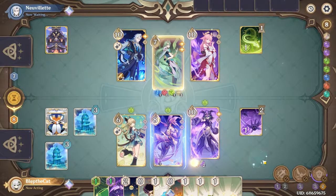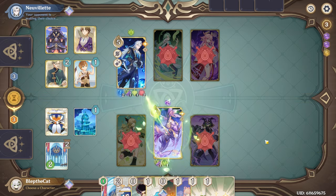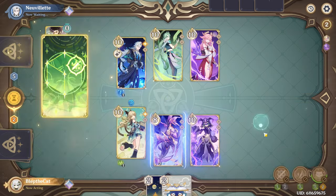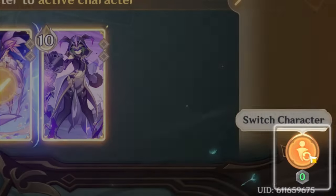This also works if you're switched off Kirara for any reason at all — for example, an overload, or if Kirara goes down. Her talent uses her skill, and while equipped, reduces the cost to switch off of Kirara by one once per round.